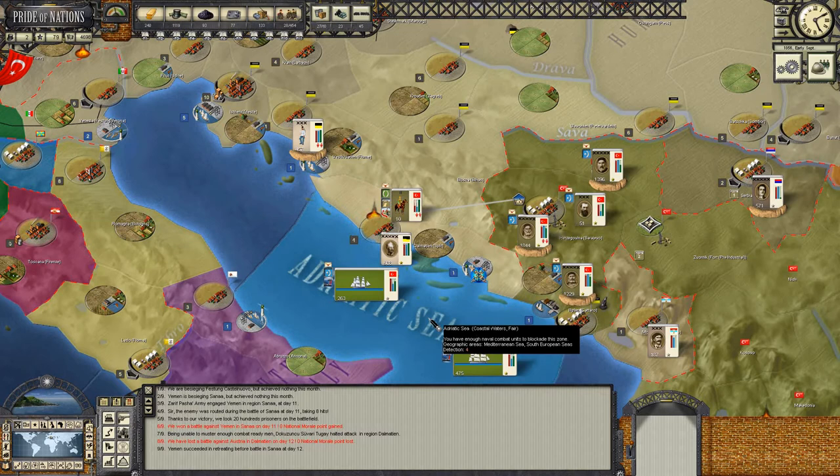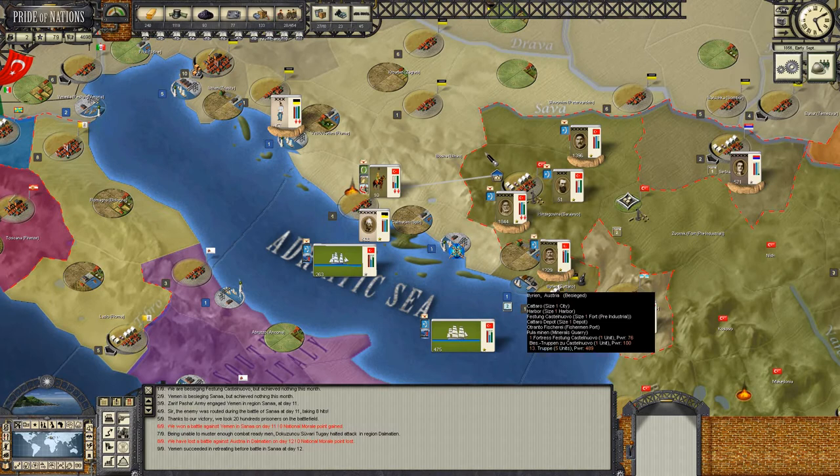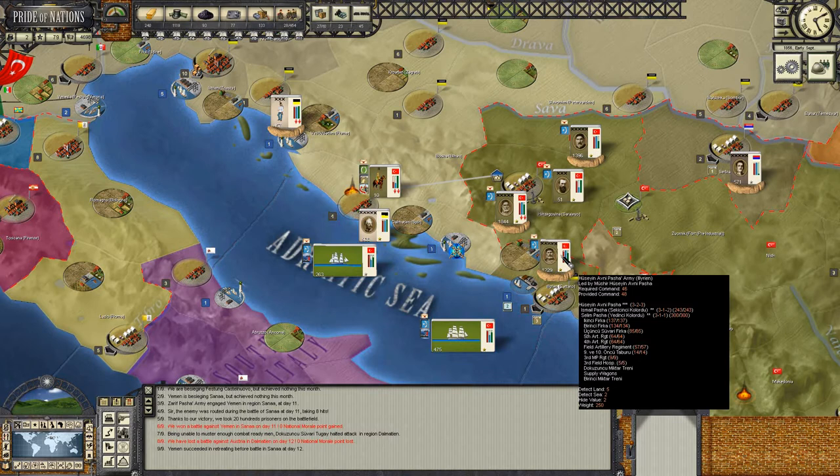The cavalry brigade that moved into Split was defeated - 600 casualties inflicted, 200 taken. And I think I can see why - a larger Austrian force has moved into Dalmatia. Not a massive force, but enough to be of concern. I'm thinking this might be our cue really. It's early September - the summer's almost out. We're going to get like another month, maybe six weeks of decent weather.